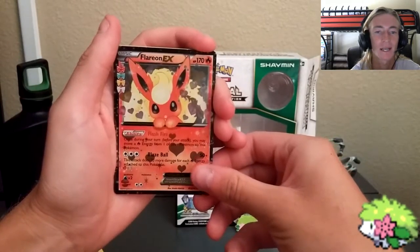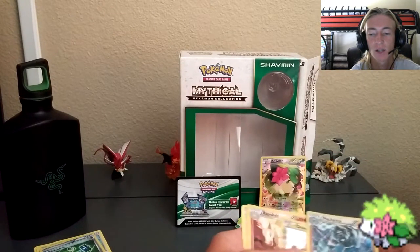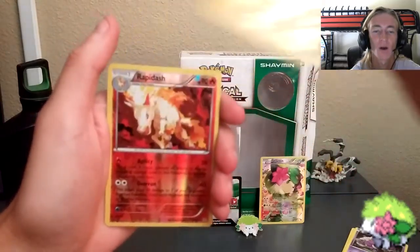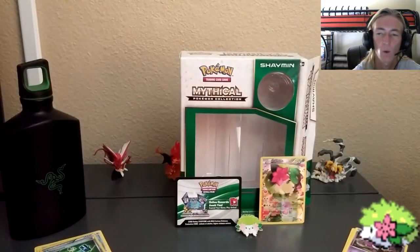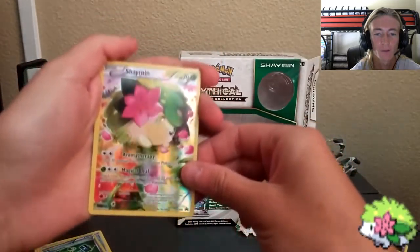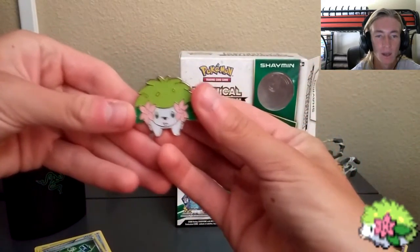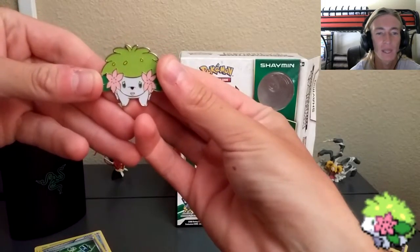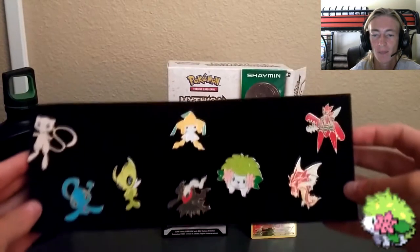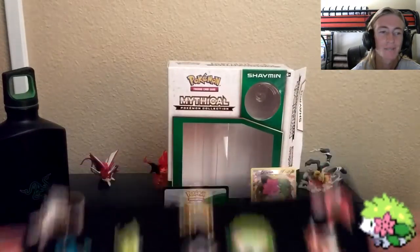Let me know what you think in the comments — what was your favorite pull? Probably the Machamp, or maybe the Flareon EX. Recap: from the first pack we got a regular Parasect which I didn't have, a Flareon EX, and a reverse Maintenance. From the second pack, the highlight was the holo Machamp, plus several Dedenne's and a reverse Rapid Ash. Now let me show you the main event — the mythical Pokemon herself, Shaman — real cute, and of course that Shaman pin with the gorgeous pinks and greens.